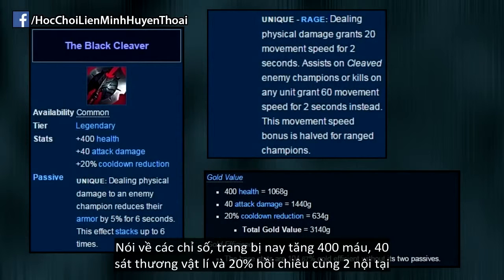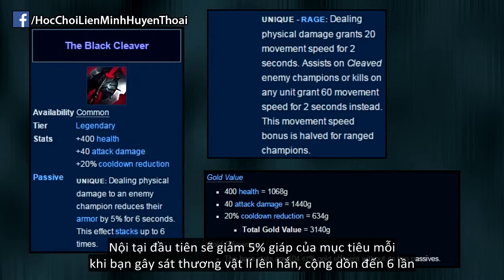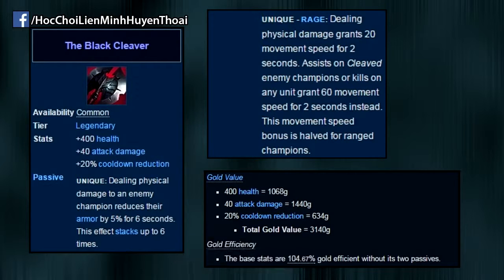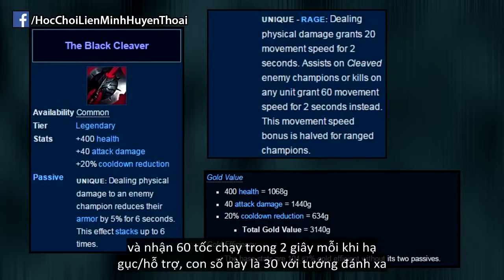Starting off with the basics, the item itself gives 400 health, 40 attack damage, 20% cooldown reduction, and has 2 passives. The first passive shreds the armor of your target by 5% whenever you deal physical damage to them, stacking up to 6 times — meaning spells can proc that passive as well. The new added passive gives you 20 movement speed every time you deal physical damage, and 60 movement speed for 2 seconds on kill or assist, or 30 movement speed if you're a ranged champion.